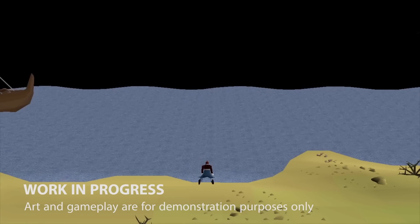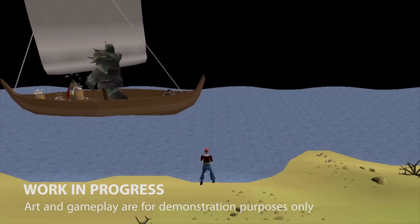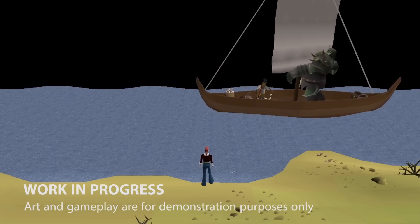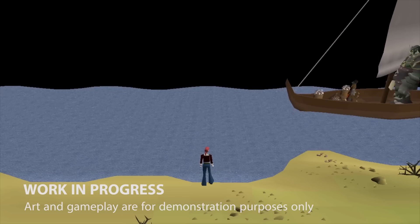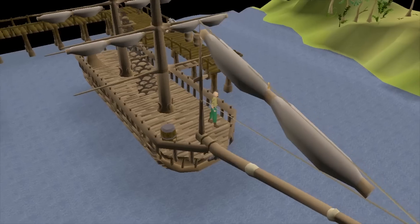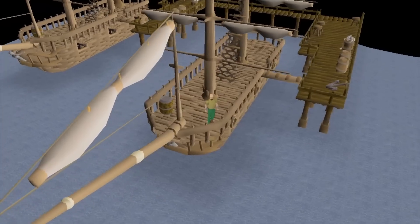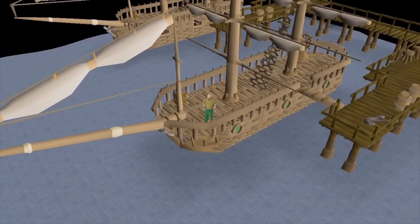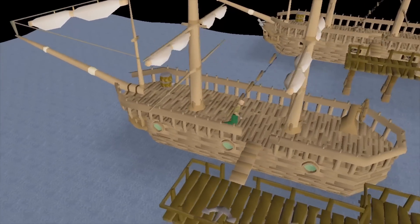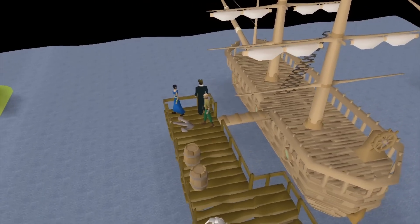What did you guys think? We'd love to hear your feedback in the comments below, or if you're watching this live, tell us in the chat. We'd once again like to say that this video footage is purely a technical demo — the core gameplay details, art, rewards, basically everything that makes a skill a skill, is still to come. Knowing how navigation works at its core is really important, as it feeds into all the other aspects of the skill. We know how important it is to ensure that navigation feels fun, engaging, and intuitive across all devices. So, now that you're able to visualize yourself on a ship with your homies, what kinds of feedback do you want to send our way? I'll see you in the next video.